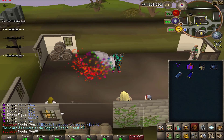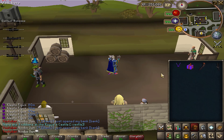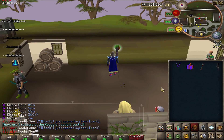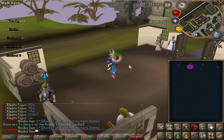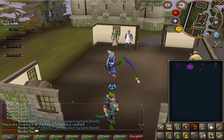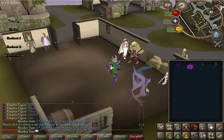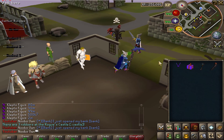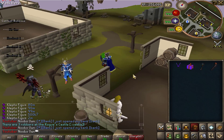As you could see in the donor shop, there was a noxious set. I have the staff here, which looks really amazing with the particles and everything. The bow also has particles and looks amazing. There is also a twisted bow which you can get from a boss — I'll show you some bosses now.